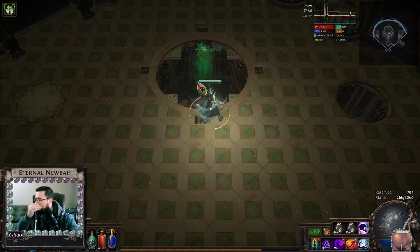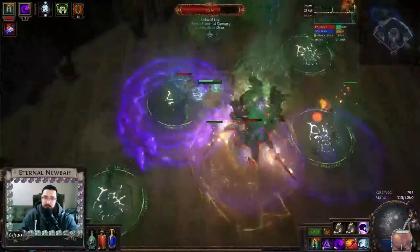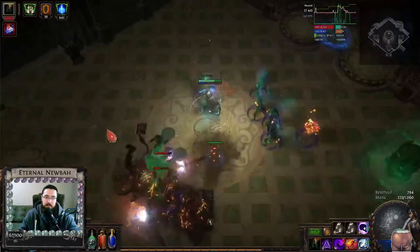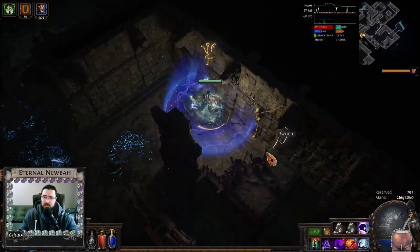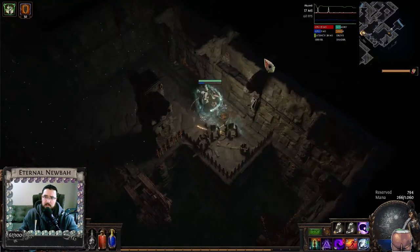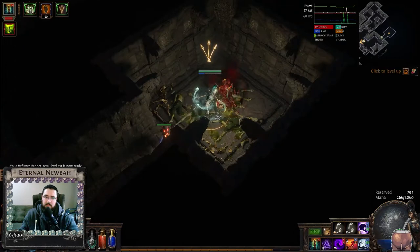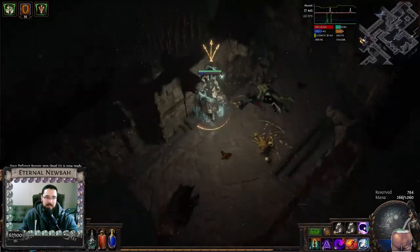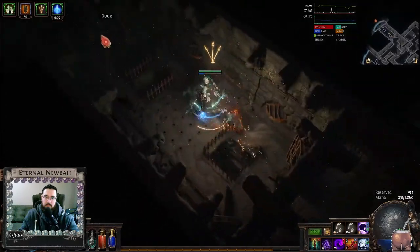This is a very long animation. Our decoy totem doesn't last very long, so when it's finishing, decoy totem again, bane, brand, brand, and blight. Here's another dark shrine — look, that is an entrance on the wall but there's nothing here. We have to mouse over the wall to find a switch. Found the switch. Decoy totem. More enemies. Now we got big — our life went up by 400 and our energy shield as well.